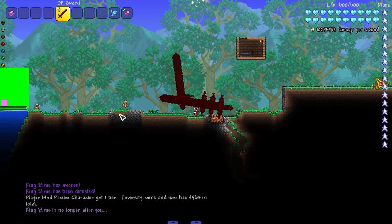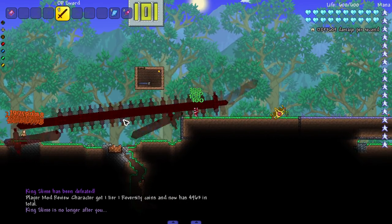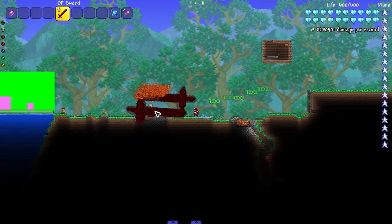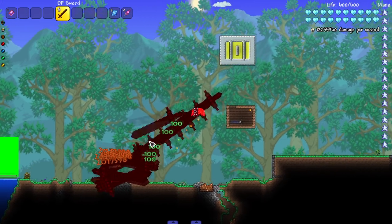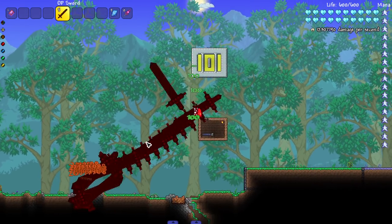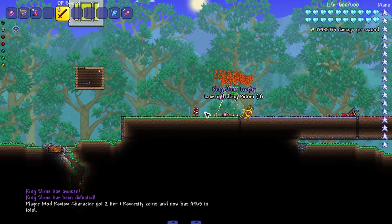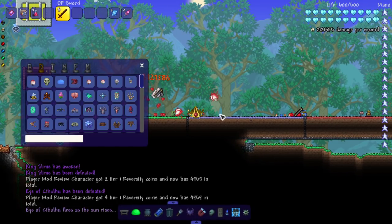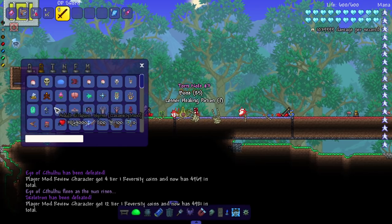Let's get to it — King Slime first. The game froze for a second but we're fighting King Slime again. It shoots a homing beam of swords, which is kind of cool. It also gives lifesteal. Let's see if point blank does more damage — seems about the same. There we go, easy kill on King Slime.